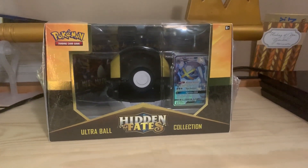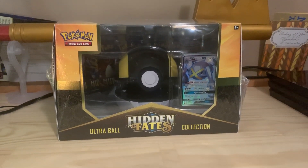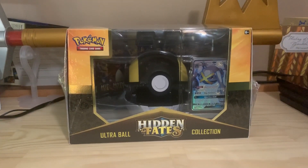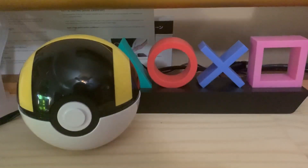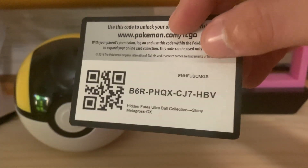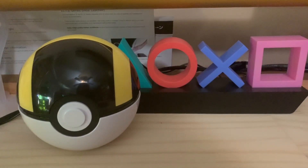But for today we're going to jump back right into Hidden Fates. I'm going to open this up — my setup isn't the best for this, so I'm going to crack it open, show you what's in the box, and I'll be right back with a tripod setup. So to start things off, we've got the code card for a lucky individual who happens to watch my channel.